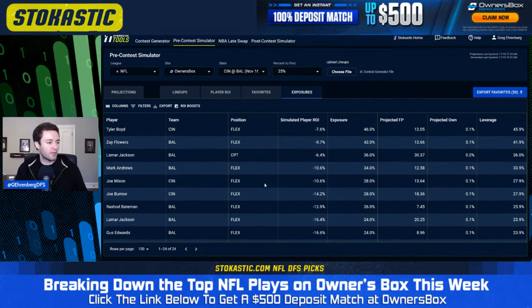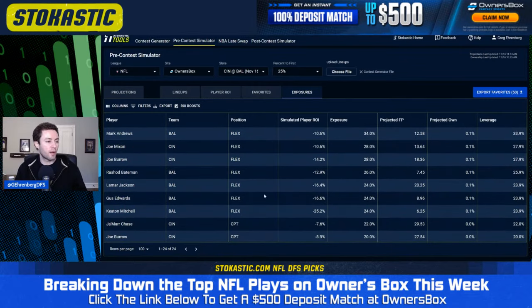Looking at running backs: Joe Mixon is in 28% of lineups, Gus Edwards in 24%, and Keaton Mitchell also in 24%. If you can only play one — do you want Gus Edwards or Keaton Mitchell tonight? My answer is Gus Edwards. We have Edwards projected for 8.96 fantasy points versus Mitchell at 6.25. Also keep in mind that Keaton Mitchell has gotten a lot of hype this week — he's a hot name right now — so I wouldn't be surprised if he ends up being more popular, making Edwards the better contrarian choice.